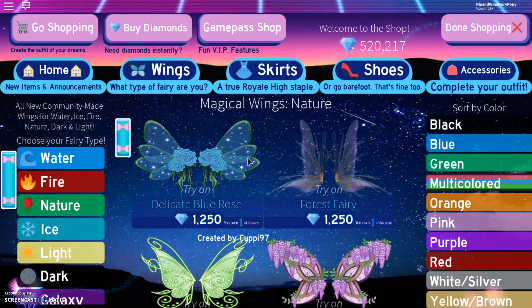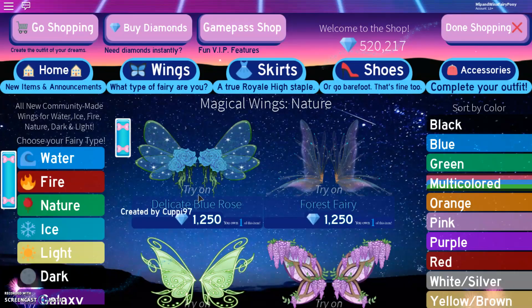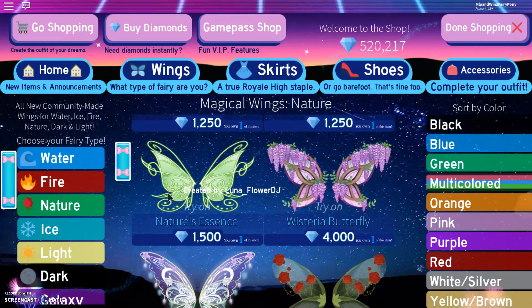So moving on into the Nature Wings. First off we have a Delicate Blue Rose — they are so cute. Obviously we have roses on them and bits of green around the edge of the wings. And Forest Fairy — I think these wings are actually clear, they're really nice. And then we have some new green wings called Nature's Essence.